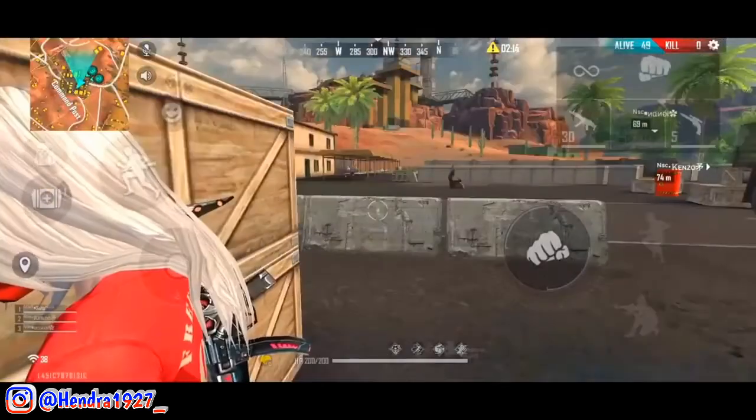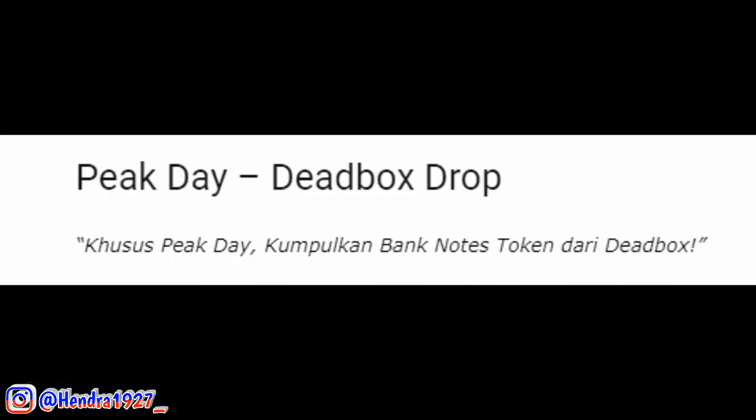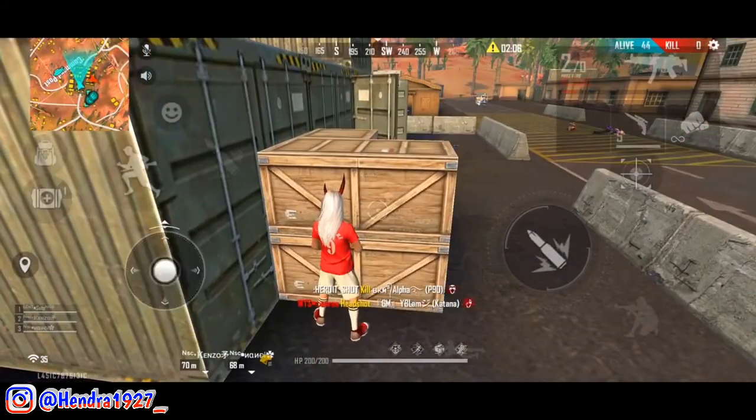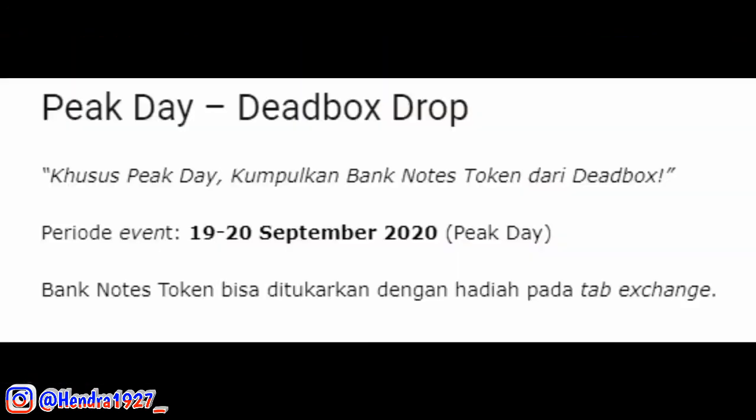Yang ketujuh ada Peak Day Deadbox Drop. Event ini khusus pada event Peak Day saja. Kalian diharuskan mengumpulkan Bank Token Nodes dari deadbox atau lootingan peti musuh yang berhasil kalian kill. Bank Nodes Token ini berfungsi untuk ditukarkan dengan beberapa hadiah pada event Tap Exchange. Event ini dimulai dari tanggal 19-20 September — hanya 2 hari saja.